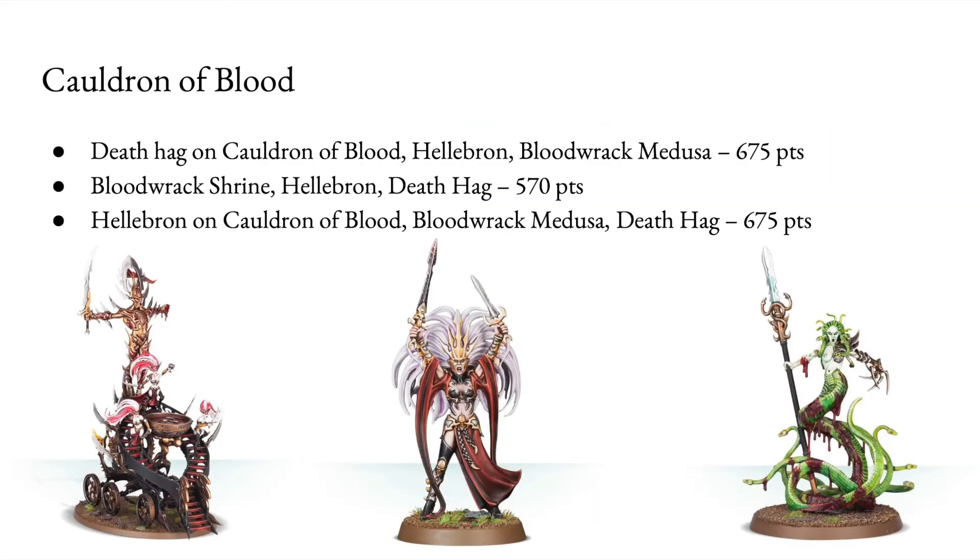Looking at the Cauldron of Blood, you really have three different build options. First you decide whether you want to build the Cauldron of Blood or the Bloodwrack Shrine — that's the one with the Medusa on it. For points, it's beneficial to do the Cauldron of Blood. Hellebron is such an expensive miniature on her own that the Cauldron becomes sort of obsolete, taking up your entire Lord slot for a 2,000-point game. I would recommend putting Hellebron on her own on foot, a Death Hag on the Cauldron of Blood, and taking the Bloodwrack Medusa as a single miniature. This kit is bloody amazing, I should say.